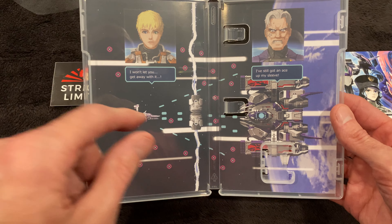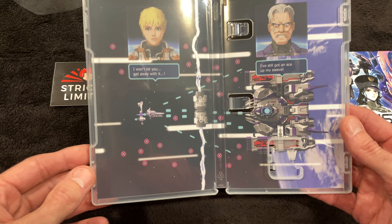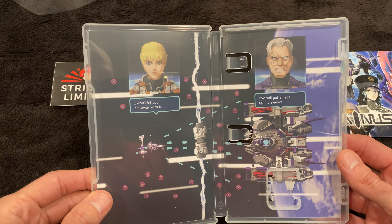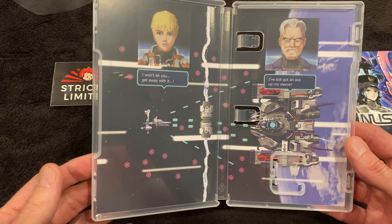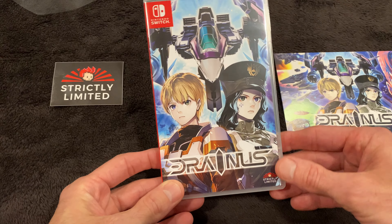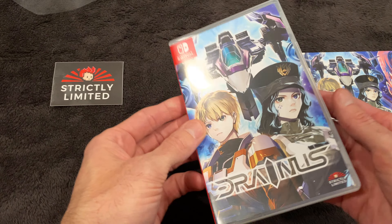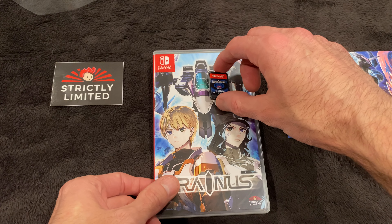The cool thing about this game — you can see the little red bullets in the manual. You have to dodge the red bullets, but when there are purple-outline bullets coming at you, you can drain the bullet power and shoot it back at the enemy. I guess that's how it gets the name Drain Us. I'm excited to try it out!